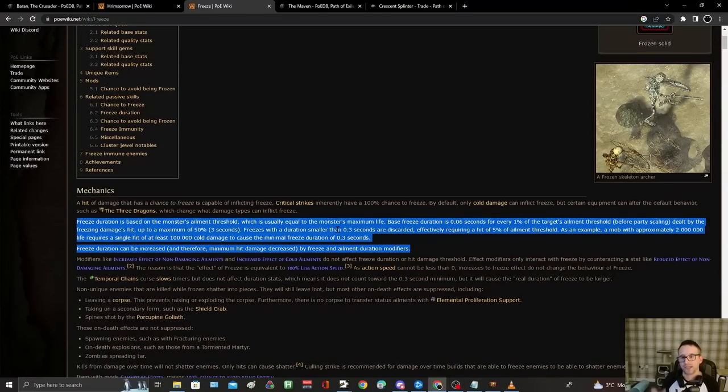So Freeze is essentially — you need to hit with a certain amount of cold damage to be able to apply Freeze. The PoE Wiki explains it pretty simply: base Freeze duration is 0.06 seconds per 1% of elemental threshold that you breach, and a monster's maximum life is essentially the threshold. Freezes don't actually apply until you reach 5% threshold, so you need to do 5% of the monster's max life in a hit, and it's 0.3 seconds is the length of that freeze.